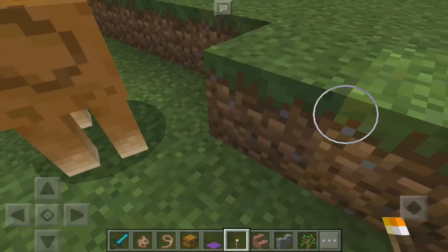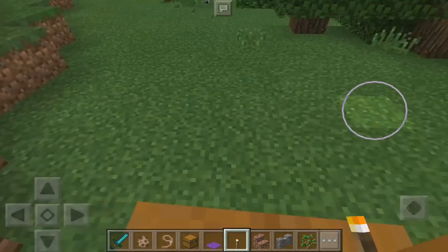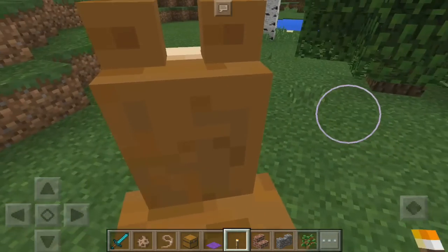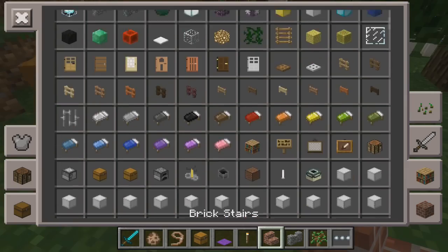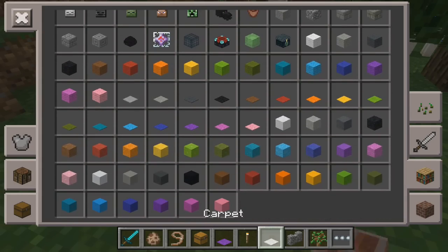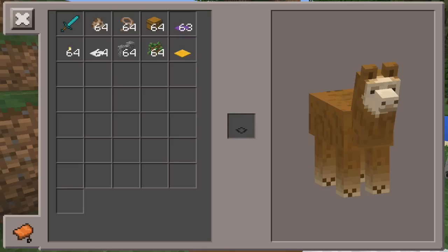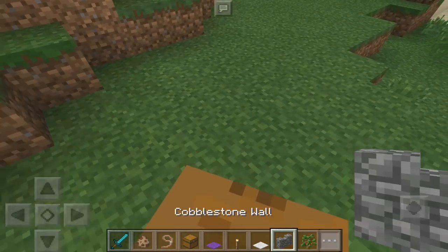Let me tame this one right here — a different color llama, just because why not. There we go, it's a lot more easier to tame. Let's change the carpet color — let's use white and see what that looks like. Put white on it, so that's what it's gonna look like.